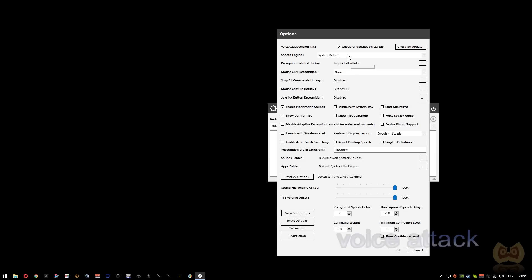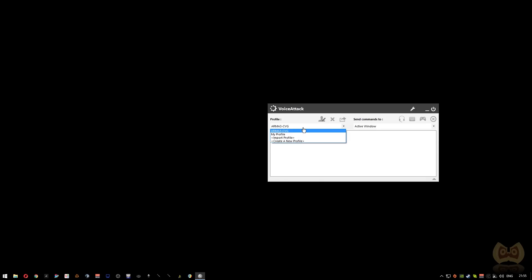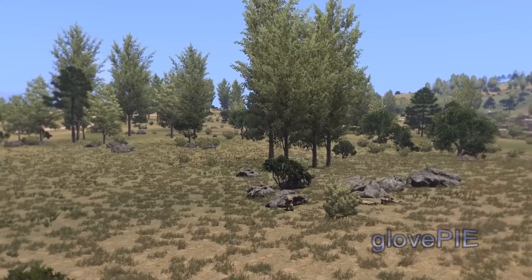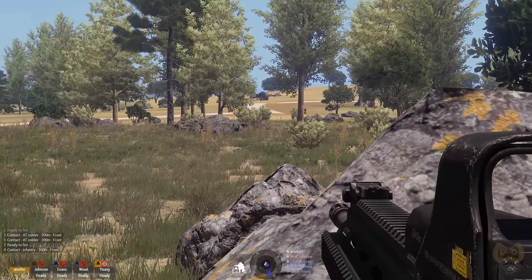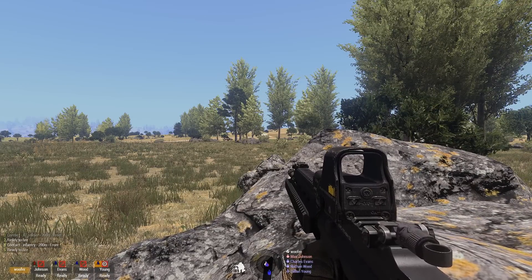Another program similar to VHC is Voice Attack. It's slightly cheaper at $8, but its trial supports only 20 commands, which hardly is enough to get a good experience in Arma. Setups are available from other people and it works sort of like VHC. GlovePie seems to be the free alternative out there. I have never tested it, but others seem to have — check some videos and decide if it's worth learning. I still recommend Articulate if you're simply looking to try voice control in Arma specifically.